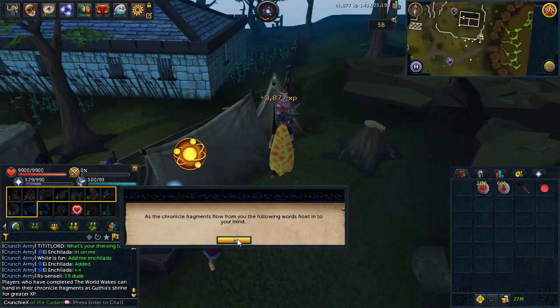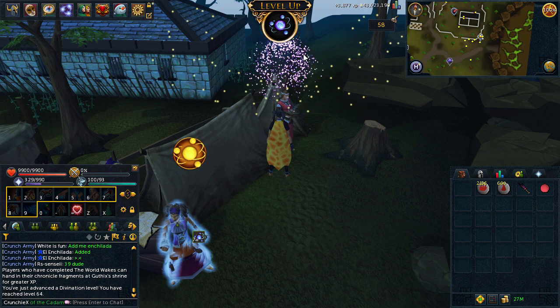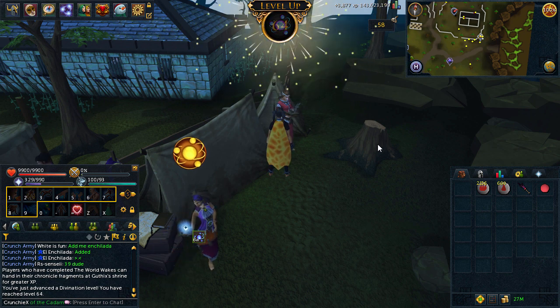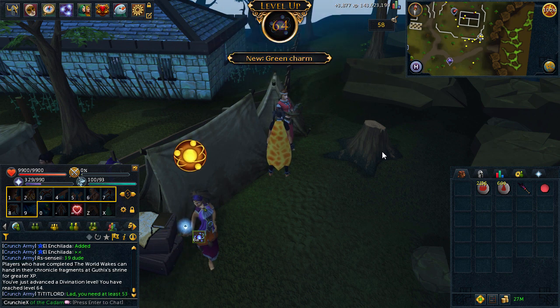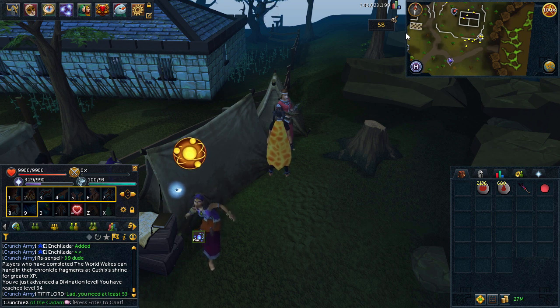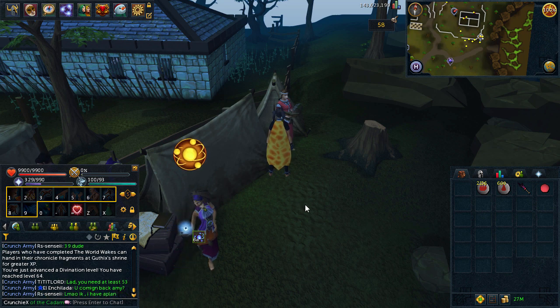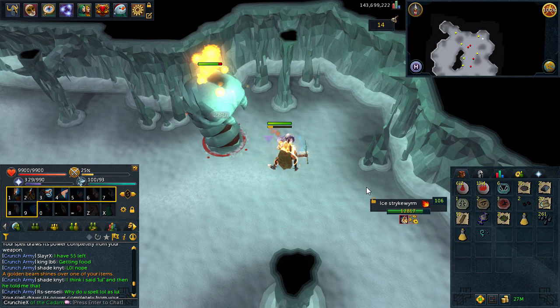Moving on — here I am handing in the chronicle fragments and getting level 64 divination. Not a great milestone level, but a level is a level and I wanted that before the end of the video, so I got that and I was happy with it. That's pretty much everything in this clip so far. It was really awesome to win that money and also get a level here as well. This video — the luck has been insane so far, just the drops and just everything today has been pretty awesome.